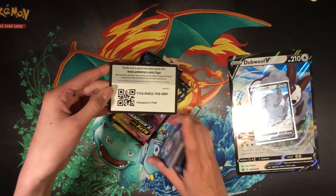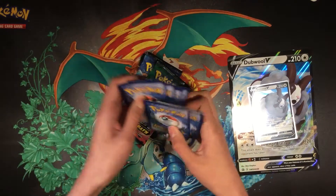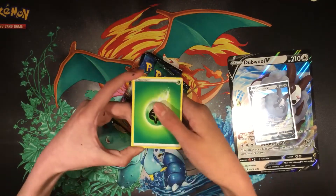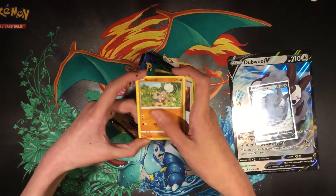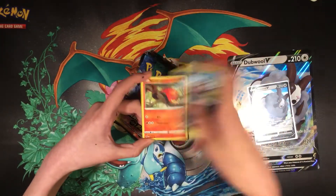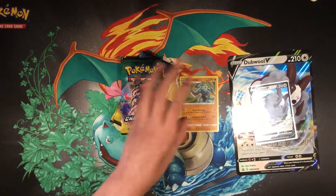Here's the code card. For the front we got Grass Energy, Machop, Baydee, Rockruff, Grapplin, Suicune, Poké Ball, and Machamp Holographic.